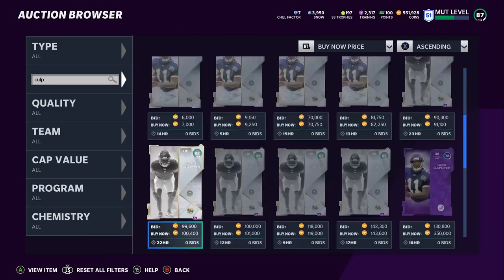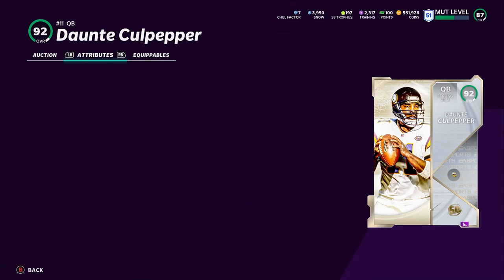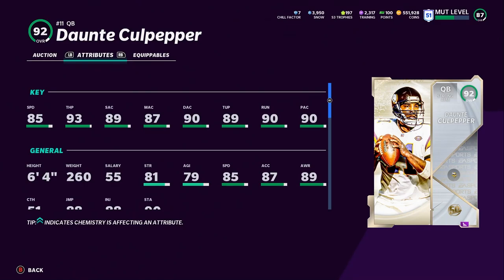For the final guy on the list, we have Dante Culpepper at 91,000 coins — the quarterback many considered the meta two or three weeks ago. Power him up and with Play Fake he'll hit 99 throw power. He'll get above 90 short, medium, deep, and throw under pressure — every throwing threshold — plus 86 speed and Gunslinger. He fits exactly what this game requires: hitting all QB throwing thresholds while being mobile enough to scramble and survive in the pocket. At 91k, it's kind of a steal.